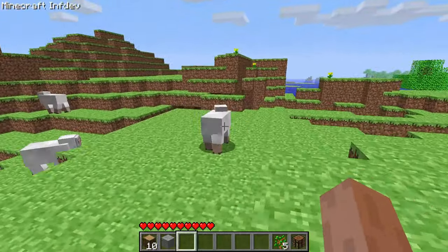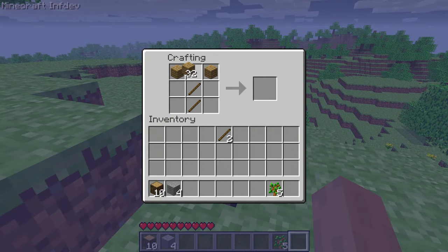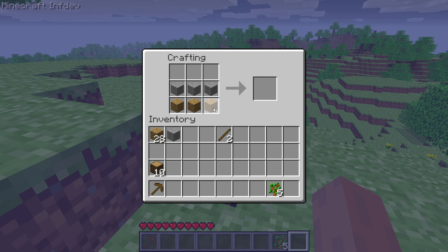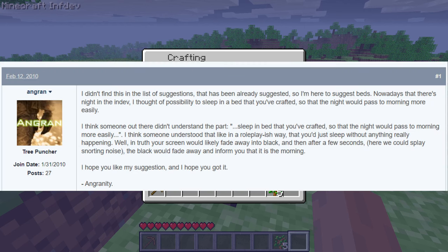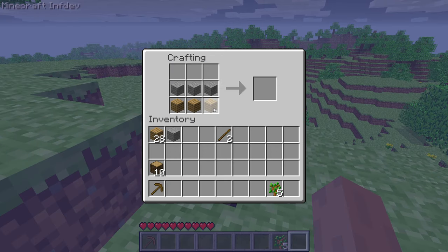With three wool acquired, I headed back to my hill and set down a crafting table, making myself a wooden pickaxe and a bed. A bed? After some googling and reading some forum posts from over fourteen years ago, I discovered that there were no beds in this version of the game. Fun!